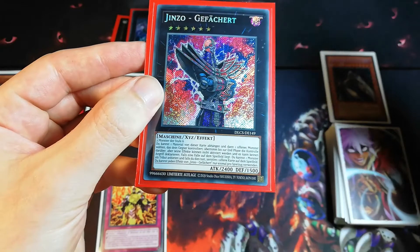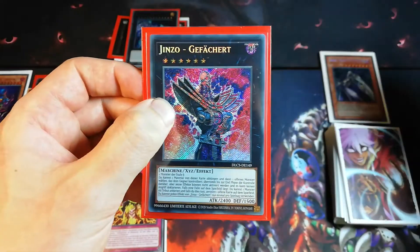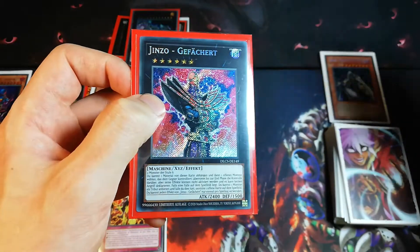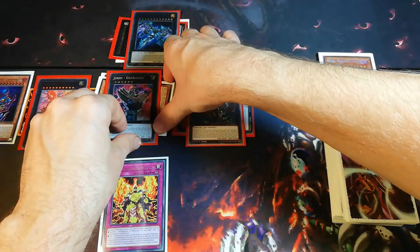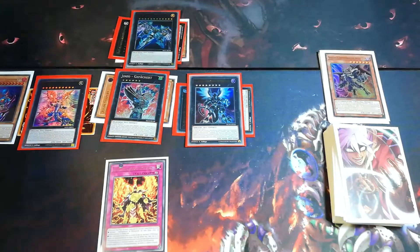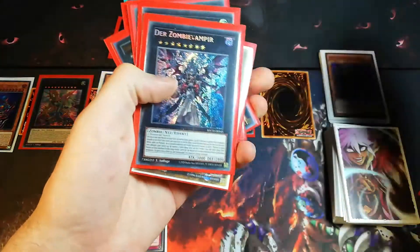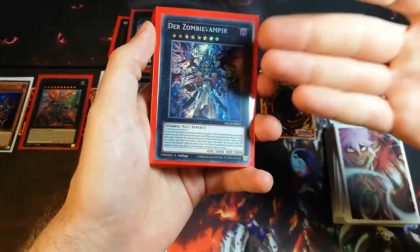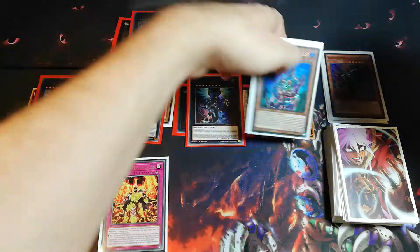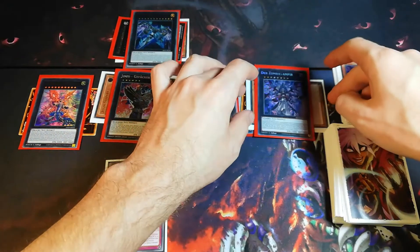And if a face-up trap is on the field, I can tribute one monster from either player's side. So I can tribute his monsters if he has a problematic monster, and if I do that I can destroy another card on the field. We only activate the first effect — we detach one material and take control of one monster. Now because we have Curse Necrophia here at level 8, Zombie Vampire says if we control a monster from the opponent we can treat it as level 8. So we XYZ summon the Zombie Vampire. We do that.